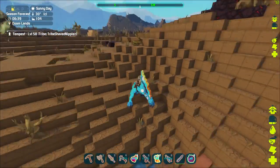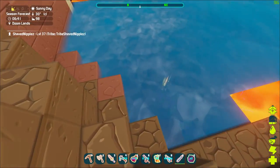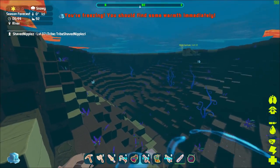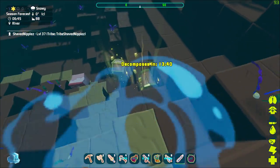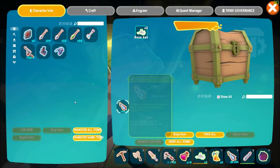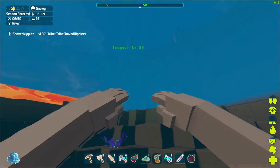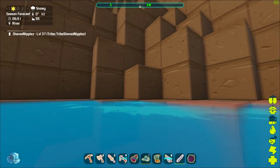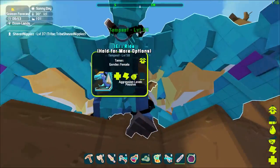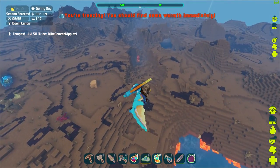I've never done one in water before — this could go poorly. There's actually two chests down here. Okay, that one was not worth the risk, but there's another chainsaw in there. So as you can see, you can get some really good gear by doing this. I didn't really need another chainsaw but I do have another one now.